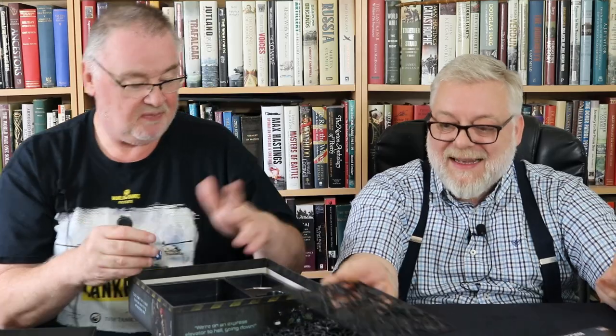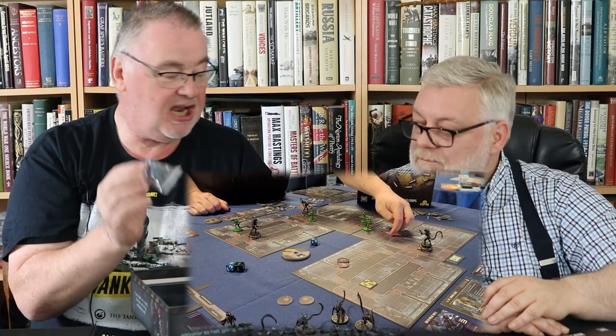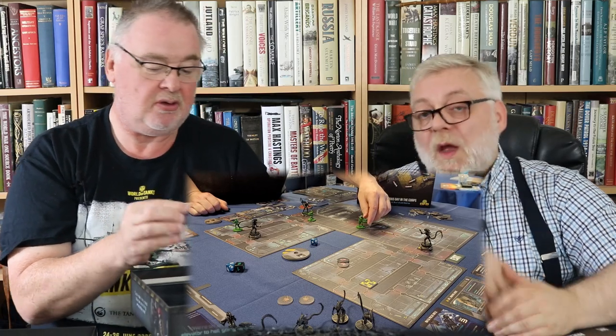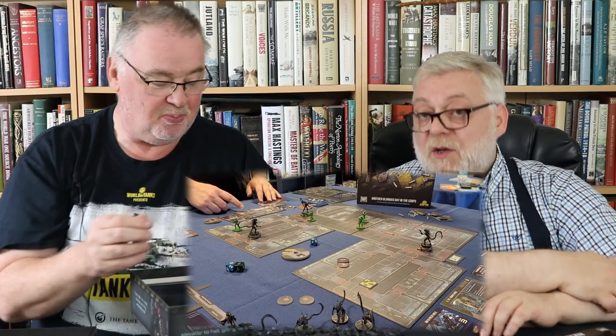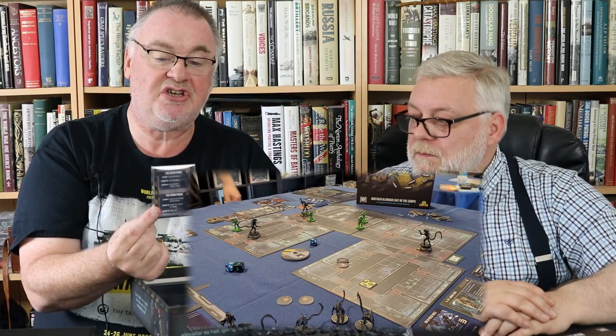This is very much based upon the Aliens movie — those characters, that setting. The mission so far as we've seen is that story: it's the Hadley's Hope Habitation Center, but it does move into the other areas. D6s and D10s, and low is good — they've got a star instead of a 1, and the number 10 on the other face. Worth knowing: the star is the 1, not the 10. And you're rolling under skill levels.